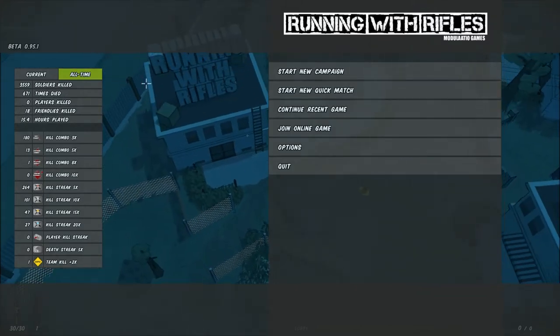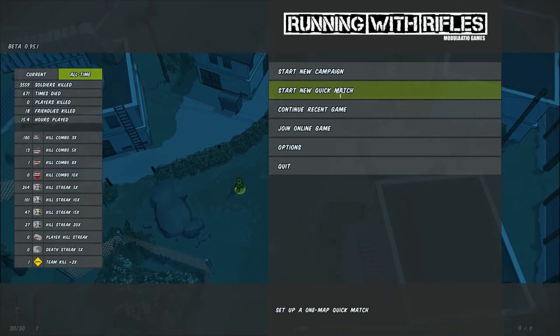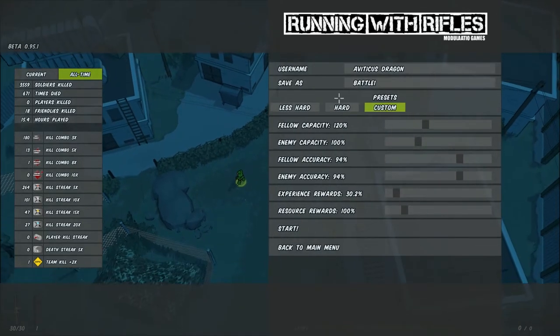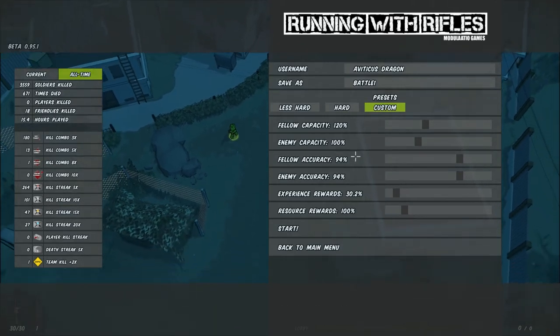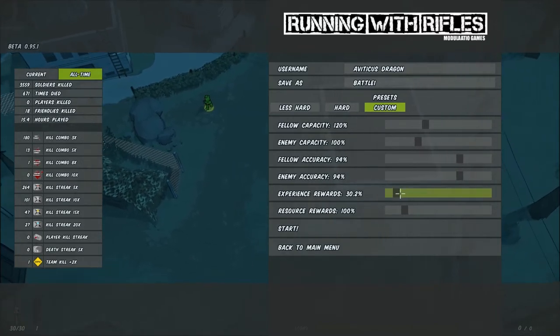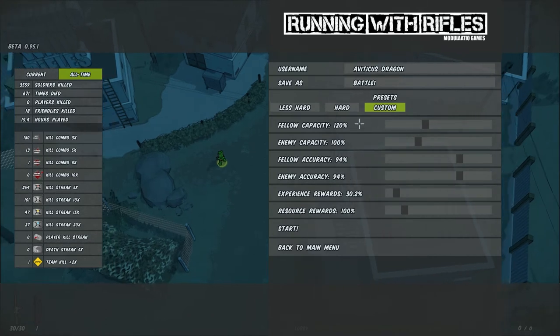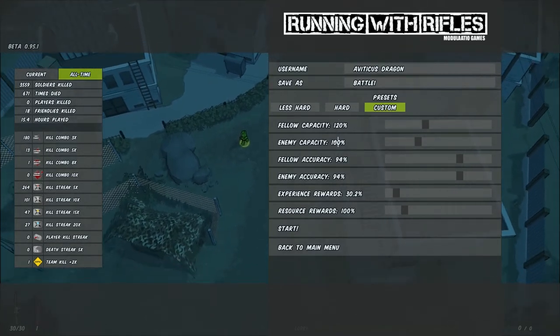Starting out, you can begin with a new campaign or do multiplayer. In the campaign you can change a lot of different settings — enemy accuracy, the experience you get for kills, your rewards for capturing enemy points, and make it easier if you want.